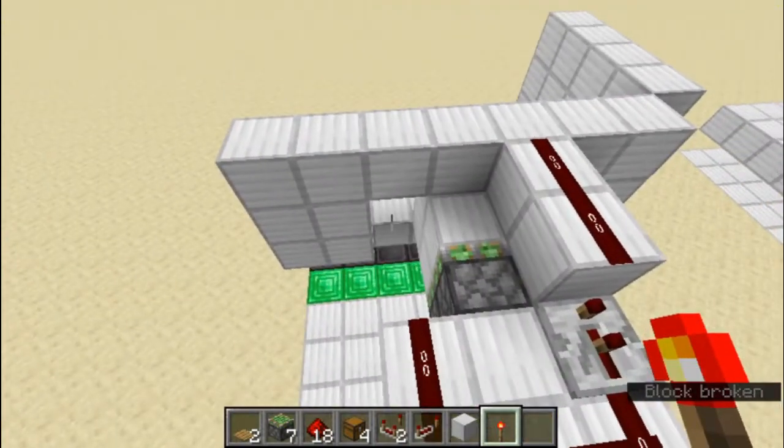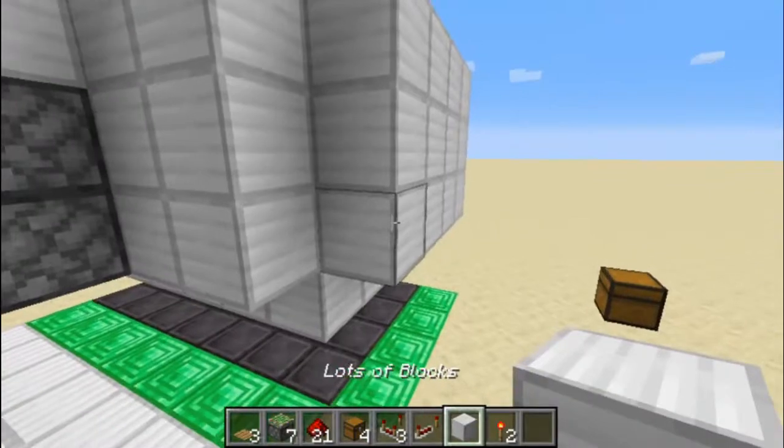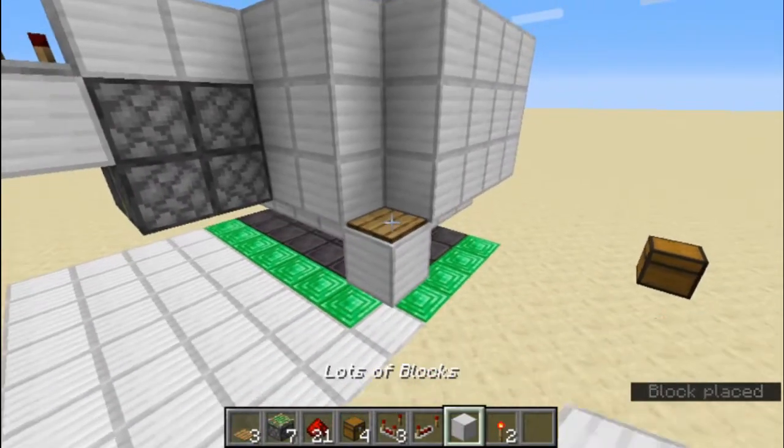If you destroy the torch we can see that the door opens. Now we're going to go all the way across the corner and place a block there, then a wooden pressure plate.